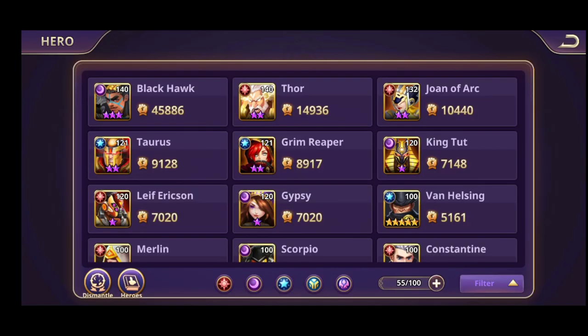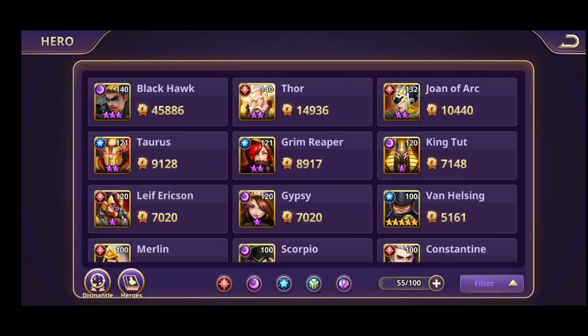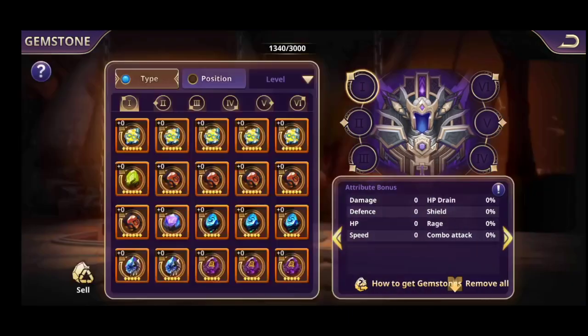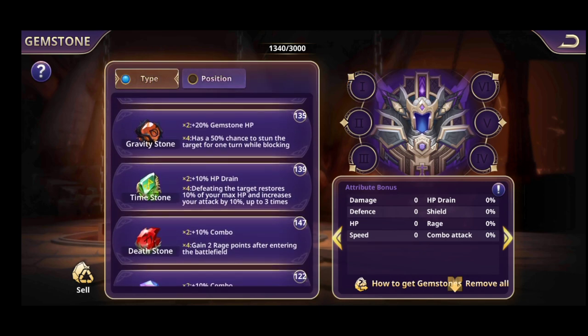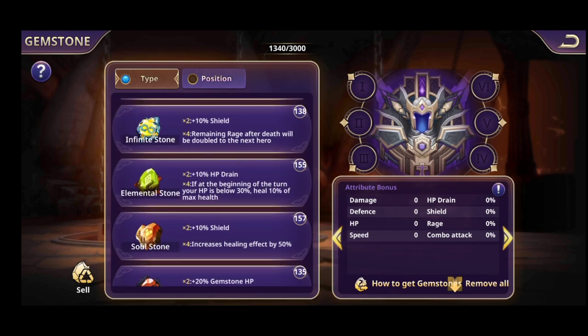Let's go back to gemstones. Let's go with Grim Reaper — no gemstones on him. I want the Grim Reaper to have the Elemental Stone, which gives plus 10% HP drain and heals 10% extra at the beginning of the turn if HP is below 30%.